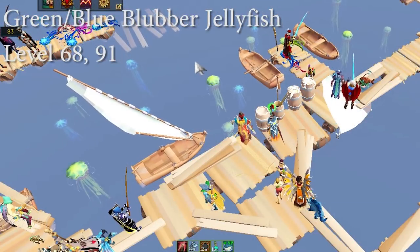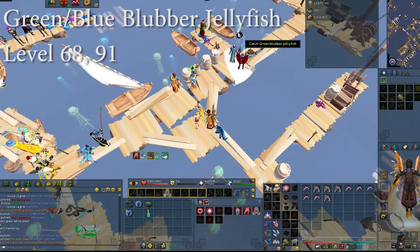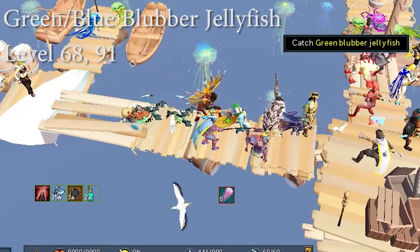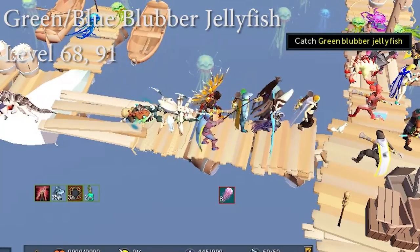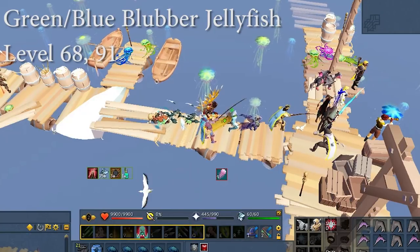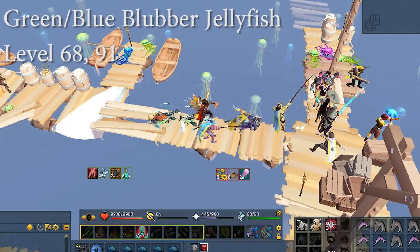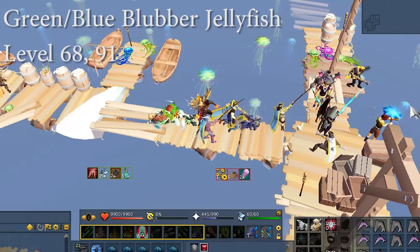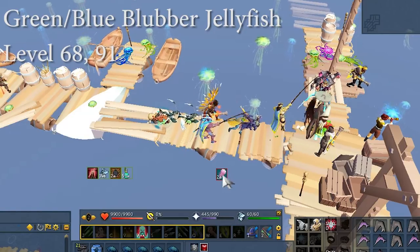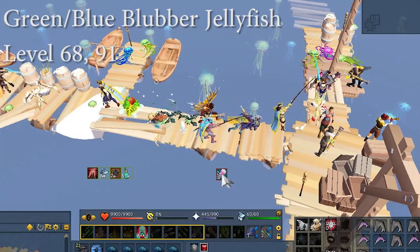Next up are the jellyfish, and these guys have a mechanic that is shared between the two different types so I'm going to go over both of them together. When you get here you will see that some of the jellyfish are electrified. You're going to want to prioritize catching the electrified jellyfish because they will give you a higher catch rate, but they come with a debuff that when it gets to 10 stacks you will be stunned for 10 seconds. You can clear this by quickly switching to a different jellyfish that is not electrified and then going back to the electrified one. If you don't do this you will be stunned for 10 seconds and have to wait until the timer is up to fish again. The XP for blue and green jellyfish is between 100 and 120k XP per hour depending on how lucky you get with electrified jellyfish spawns.